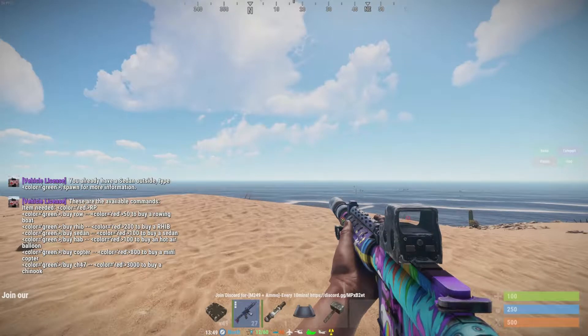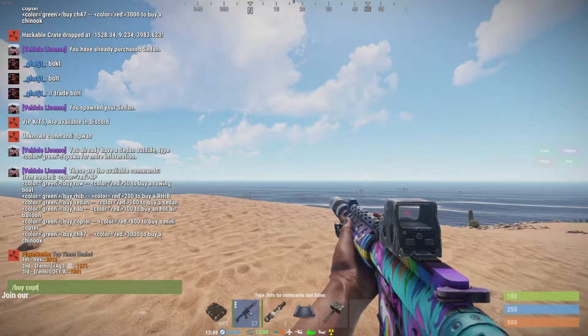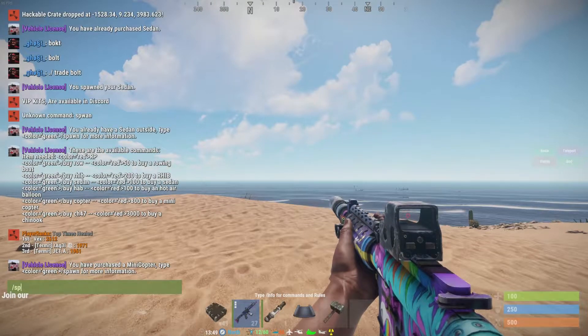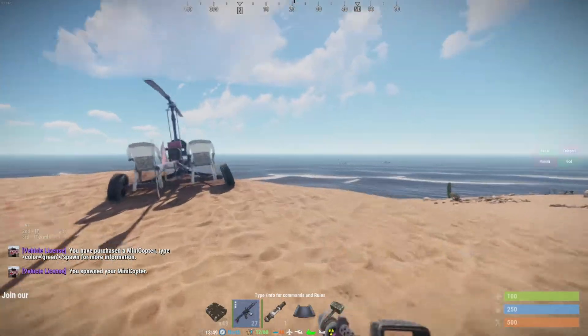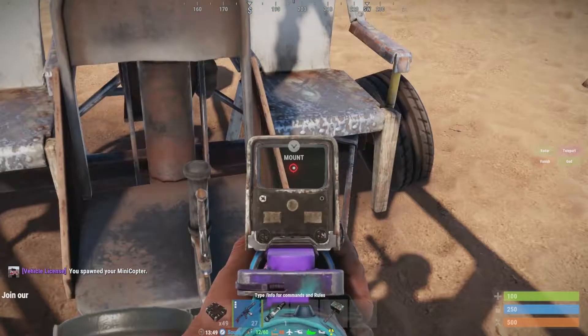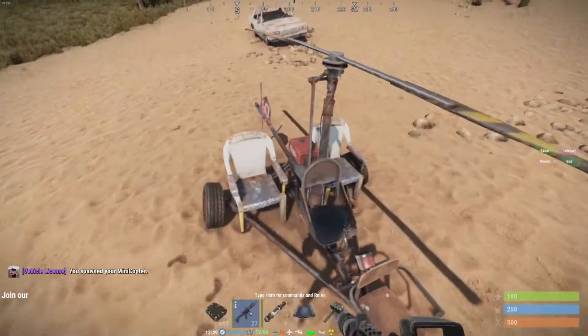I'm going to buy something else — let's buy copter. 'Buy copter' — purchase me a copter. Now when I put 'spawn copter', you get it loaded with extra seats. Some people say it's OP, some people think it's great. You can fly a minicopter a bit better than the scrapped version.